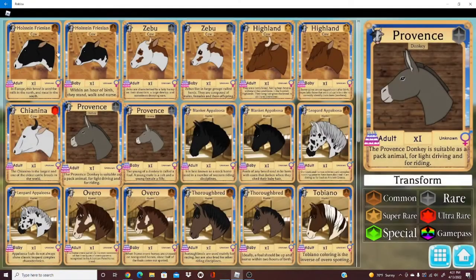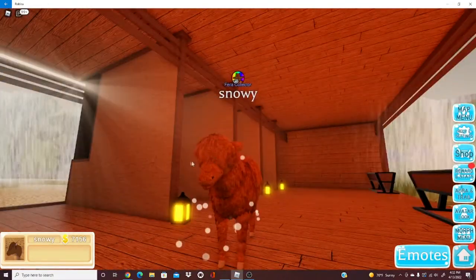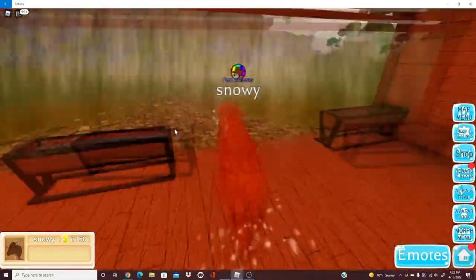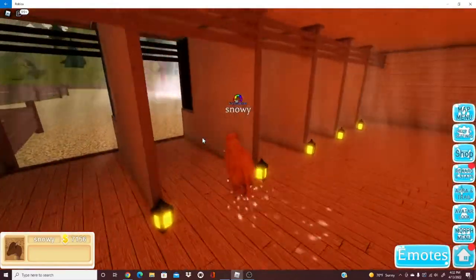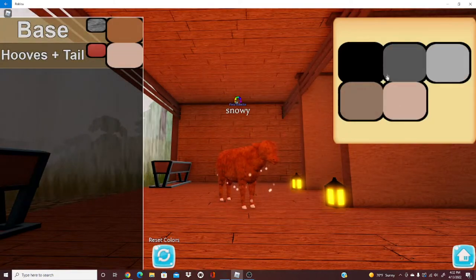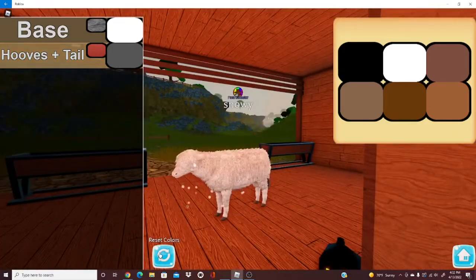Only one more row left and these are all cows. This is the rare super rare cow — I really like this one, it looks really cool with the little hair, like a fluffy cow. It kind of sucks because it's raining right now so you can't really see it that well, and I don't want to restart the video. This one only has base, hooves, and tail color options — I'll make it a little gray color.